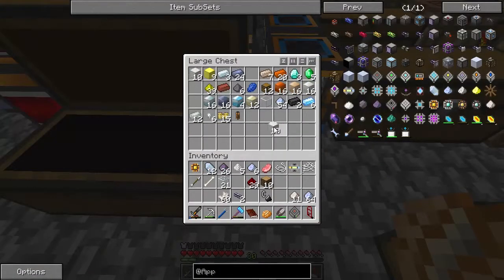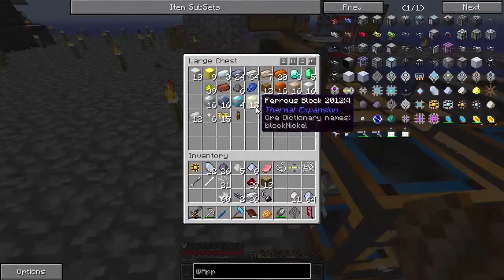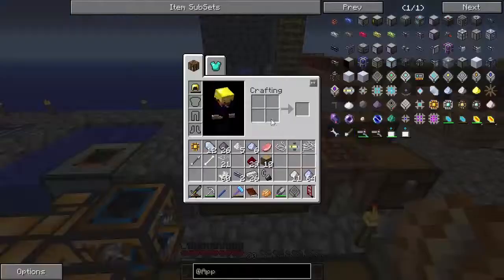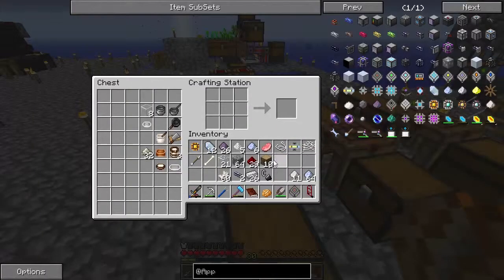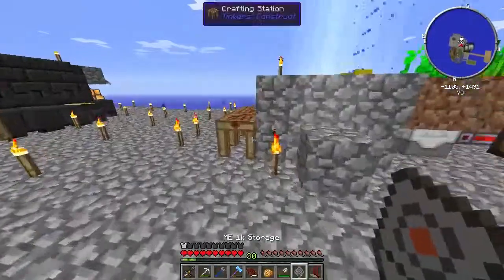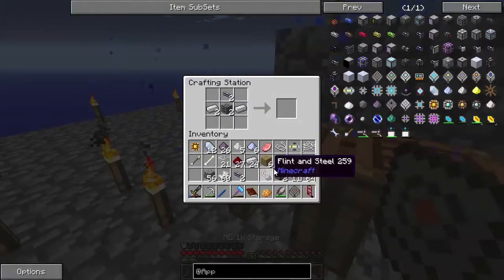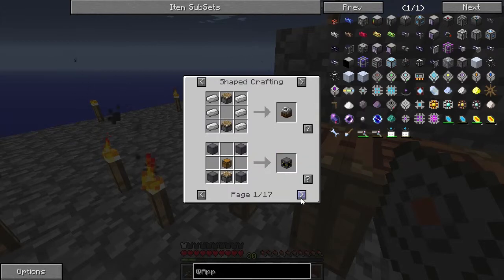We're gonna need some iron. We have redstone, we need wood which we have, and we need cobble. We just need a piston - actually we're gonna need two. There we go. I like having music, it's just peaceful. So there's one, and the next one needs a sticky piston. How do we make a sticky piston without slime?